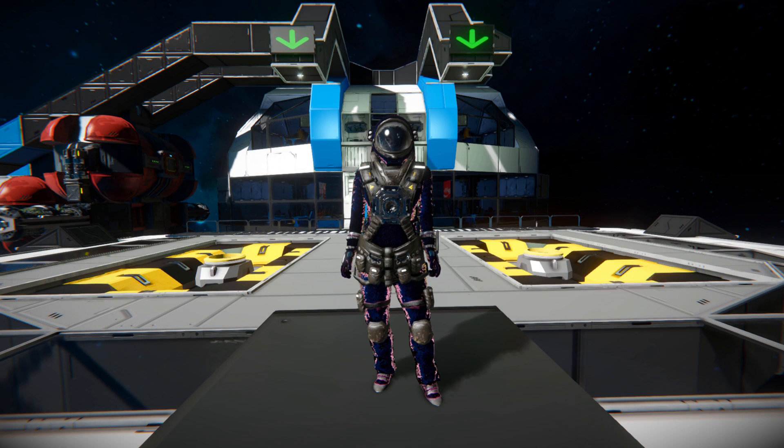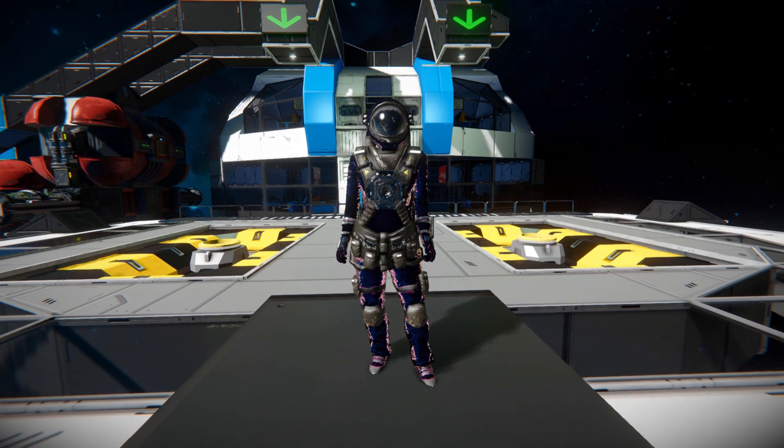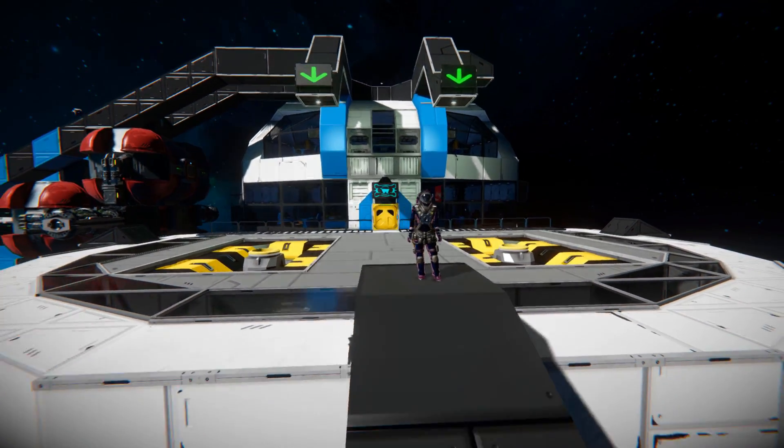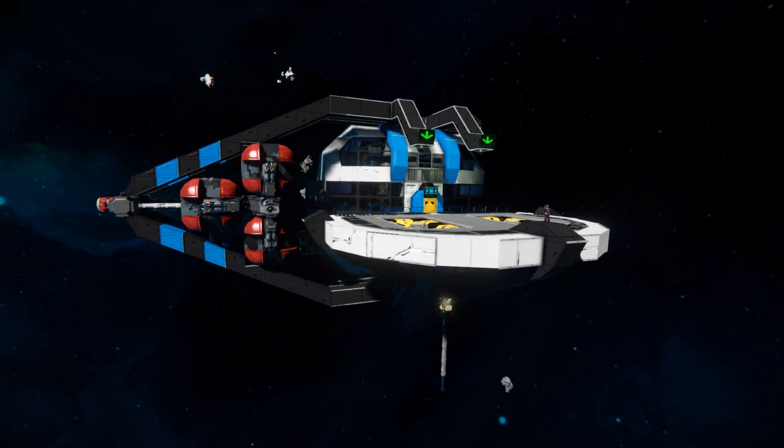Hello and welcome back to another Space Engineers Showcase video. In today's video, we're looking at another space station. We're looking at a space station called the Spheric Trade Outpost, and it is this thing right here.